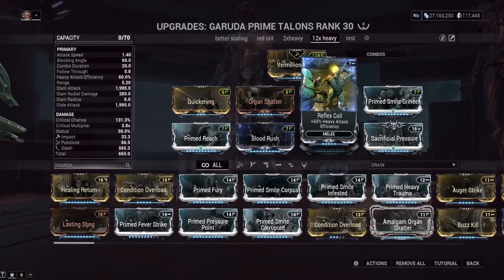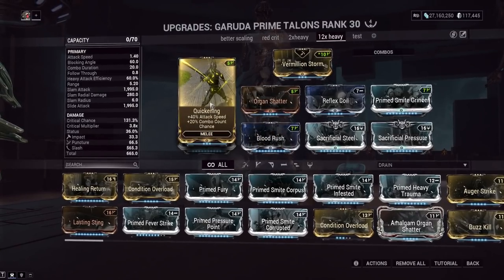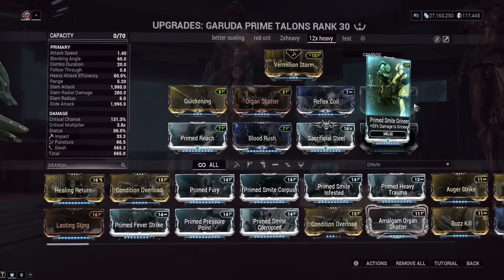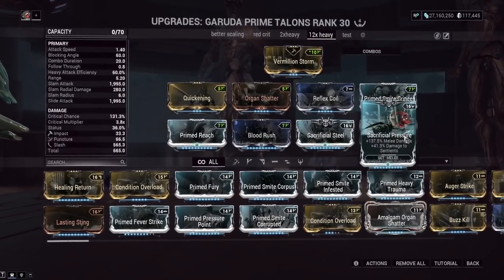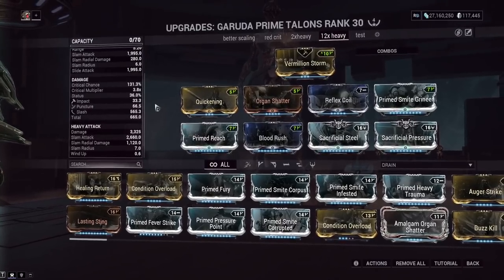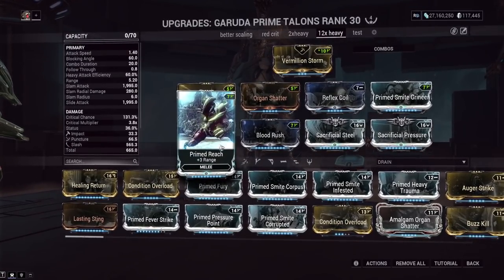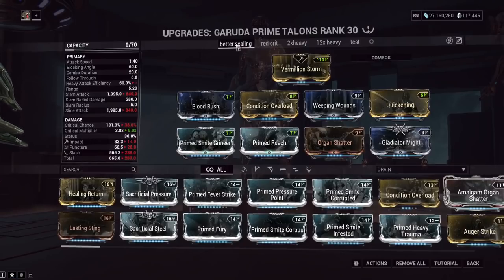The heavy attack build uses Blood Rush for huge crit chance, Quickening to attack quickly and build combo count, Smite Grineer for fighting specific factions to make Slash procs stronger, Sacrificial Steel and Sacrificial Pressure for more crit chance and damage — especially good for heavy attacks — and Reach for more range.